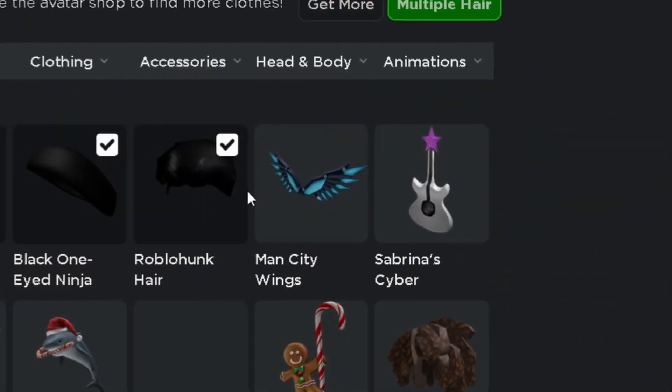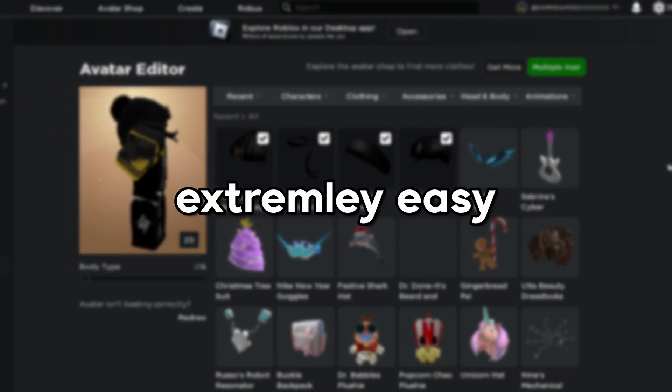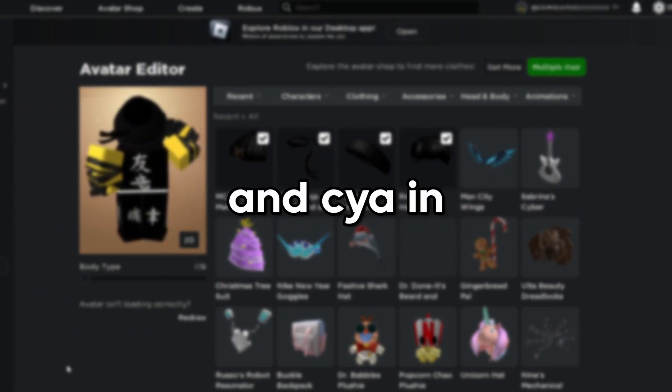I'm going to confirm it and, as you can see, I have the item in my inventory. This was extremely easy to do. Anyways, thank you for watching, hope this helped, and see you in the next video.